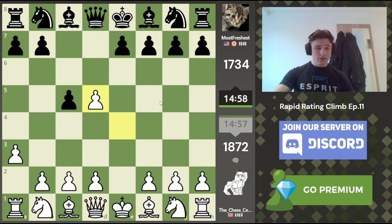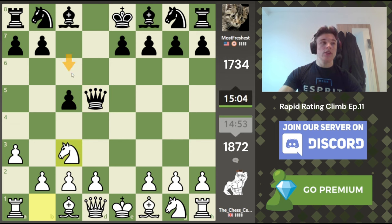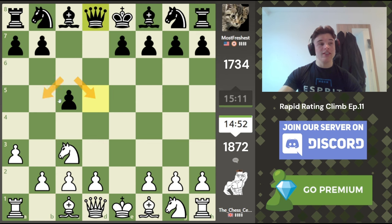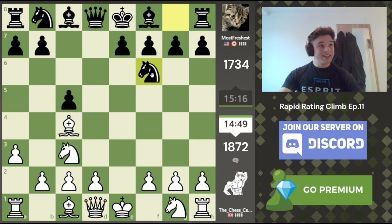Let's take on D5. And now the Queen comes out. This is like a Scandinavian defence, except there's pawns on C5 and A3. So who does this benefit? I would argue white. Normally the C pawn goes on C6 to control these light squares, because they're quite weak in the black position after the D pawn disappears.